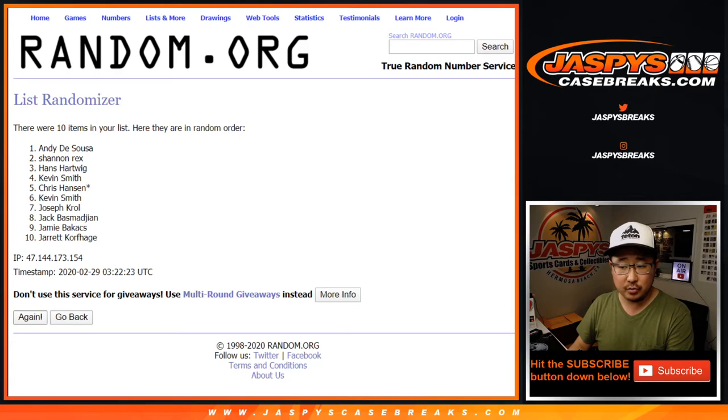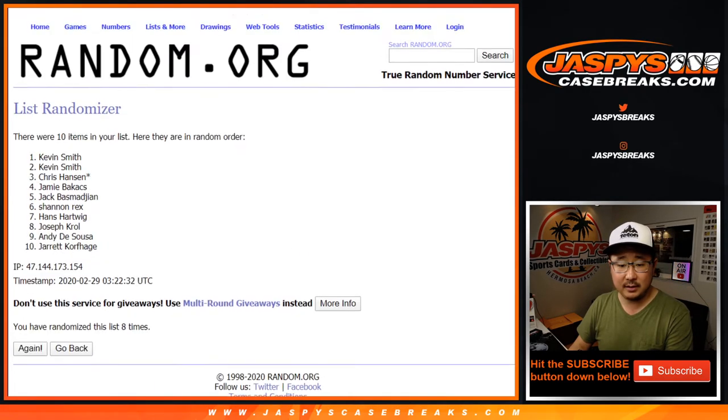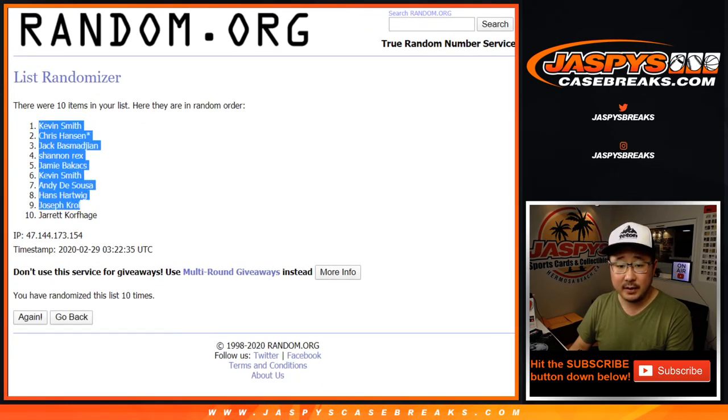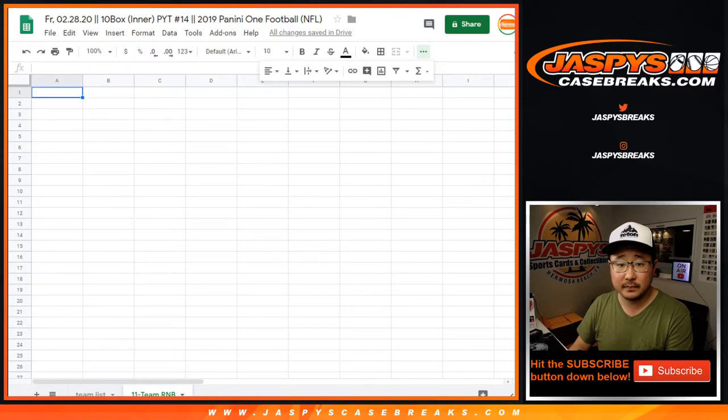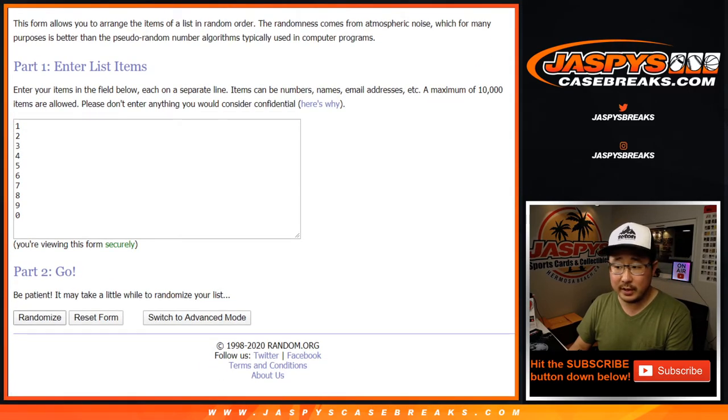Counting through 10 spins: 1, 2, 3, 4, 5, 6, 7, 8, 9, and 10th and final time. After 10, Kevin down to Jared. 5 and a 5 — 10 the hard way for the numbers.